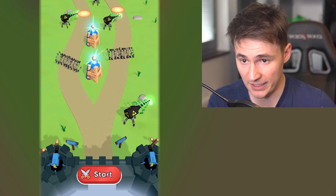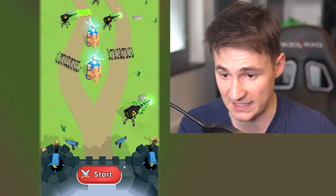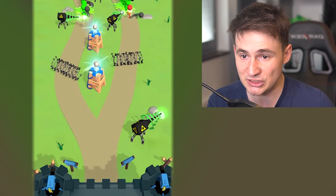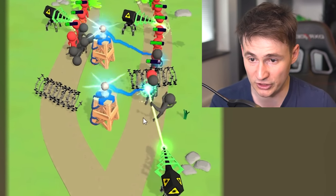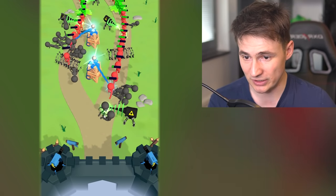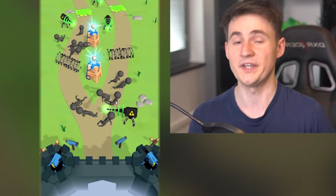Last but not least, barbed wire here and acid pool at the start - everyone is gonna breathe acid, it will destroy them! Look at that, that's a big army. But they're all slowed down - now the barbed wire kicks in and the tesla coils burn them alive. They're gonna die. The right side is getting a little close, but we did it, we won!